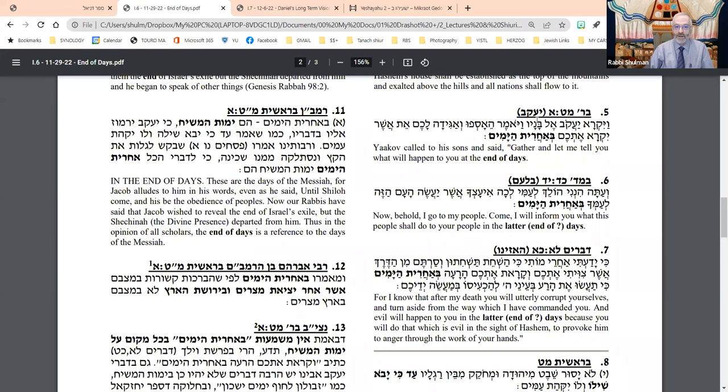Yaakov calls over his children and says to them: 'Gather around and I will tell you what will happen.' I've modified the translations here, because unfortunately the source I pulled does not translate Acharit HaYamim consistently in every instance — and I think that's a mistake. The same phrase needs to be translated consistently in the same way. But Yaakov says to them, 'Gather and I will tell you what will be, Ba'acharit HaYamim — the end of days.'